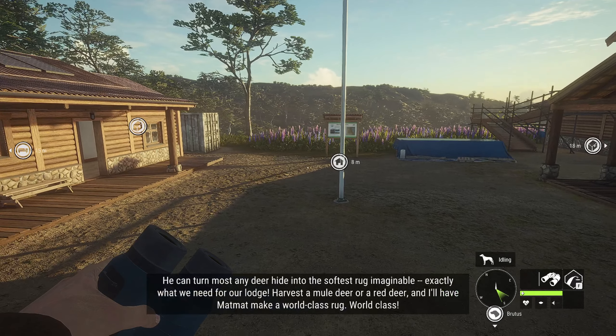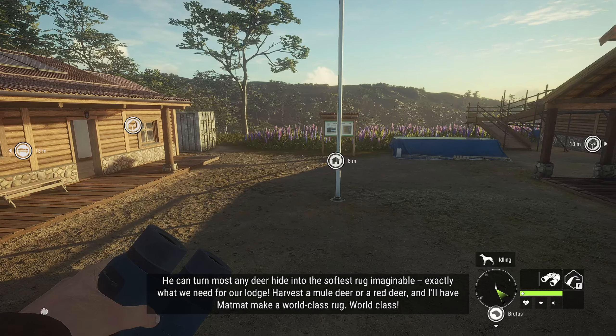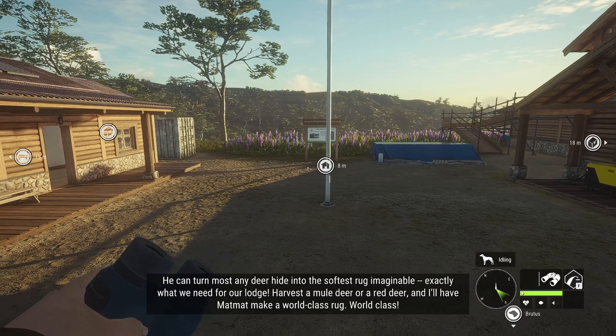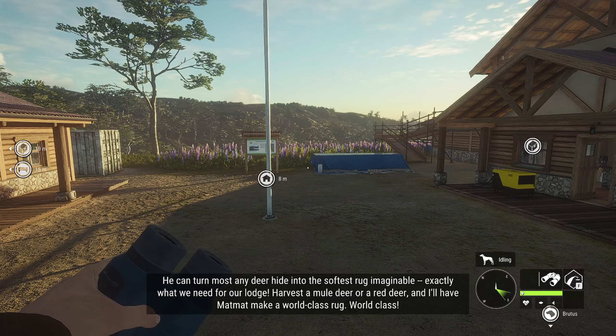This is only the start of our adventures together. We need to put the finishing touches on the lodge - I am the patroness for a local artisan who goes by Mad Mad. He's not your ordinary taxidermist, more of a miracle worker with flesh and bones. He can turn most any deer hide into the softest rack imaginable, exactly what we need for our lodge. Harvest a mule deer or a red deer and I'll have Mad Mad make a world-class rack.